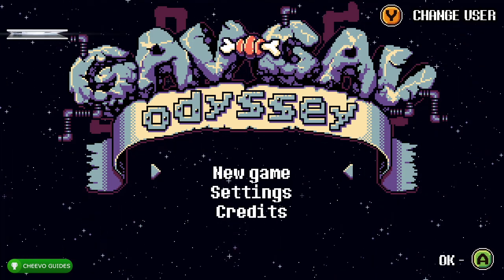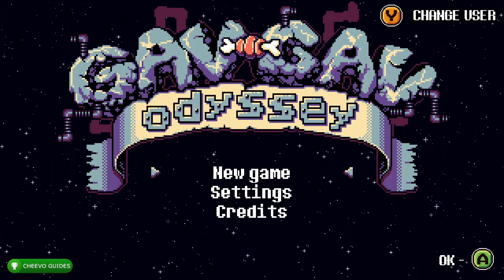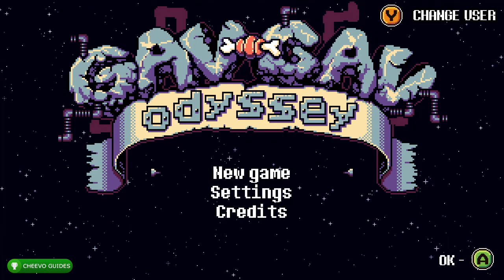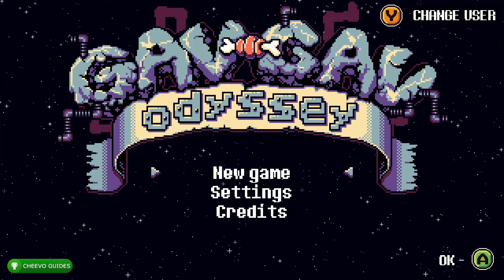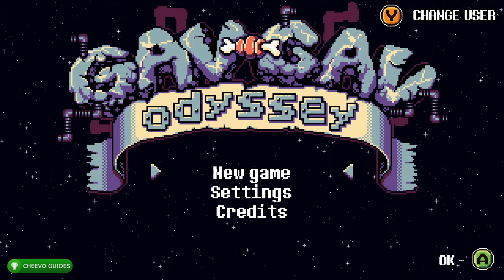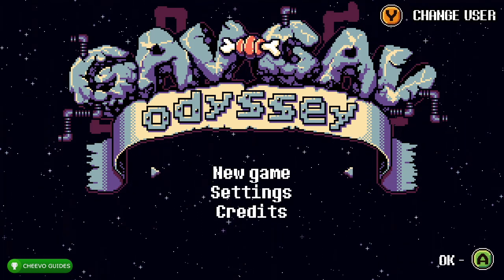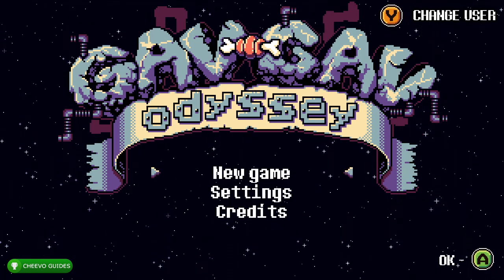Honestly that's not saying much because it's barely the 20th day of the year, but I can definitely imagine this is going to end up being one of the easiest completions of the year. It's only going to take about one or two minutes to get the full 1000G or platinum, as long as you know the cheat code. On top of that, the game is only $4.99.